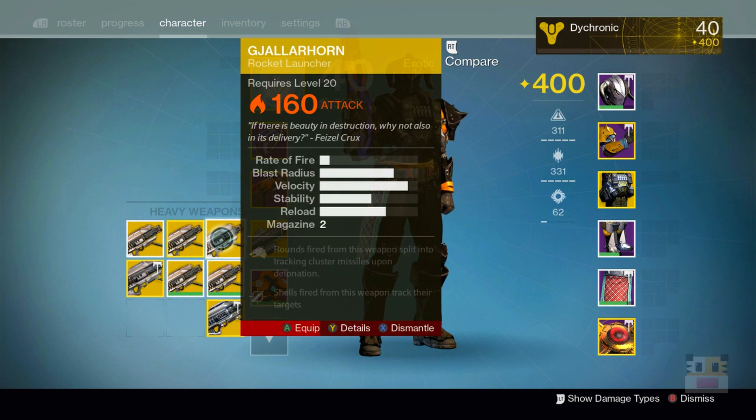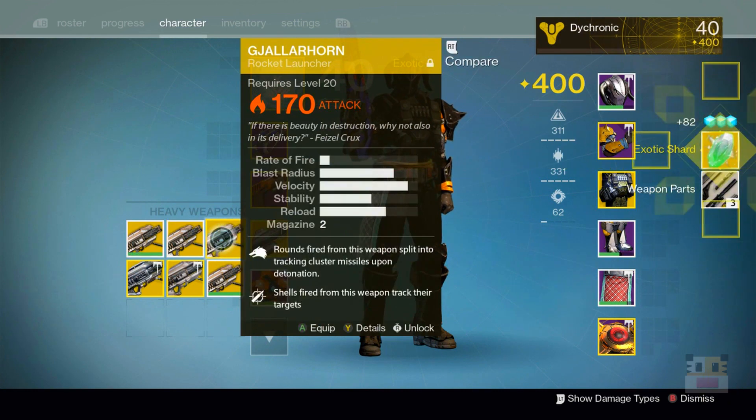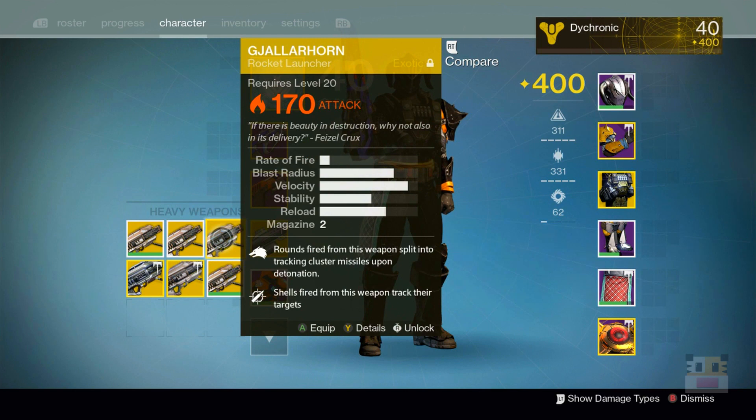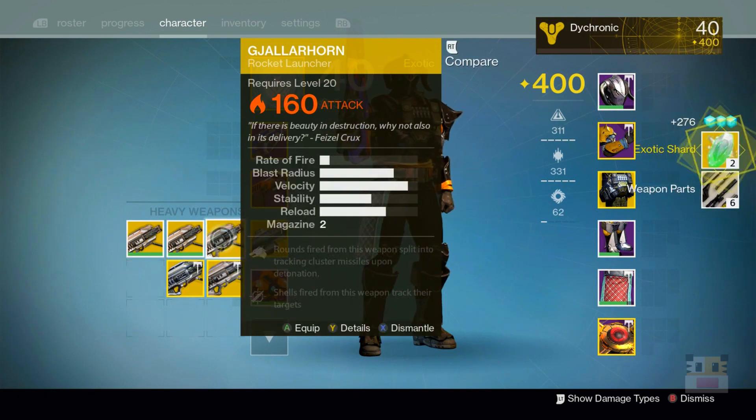Here we go, the first one going in — oh my god, we should first of all be getting more weapon parts than that, I am very upset by the number of weapon parts. We have to unlock all of these because I've locked all of them over time. This one's fully upgraded — two exotic shards because I had fully upgraded this one.